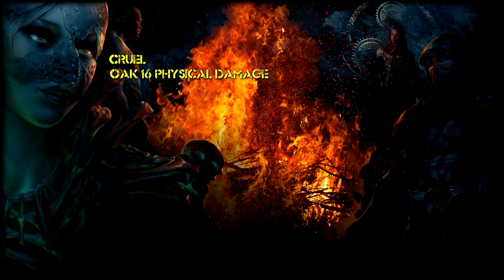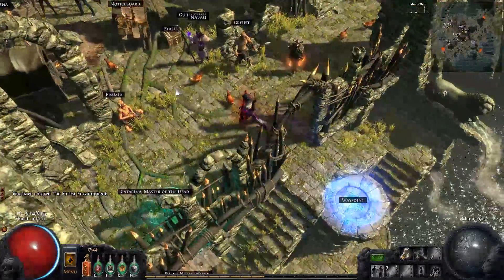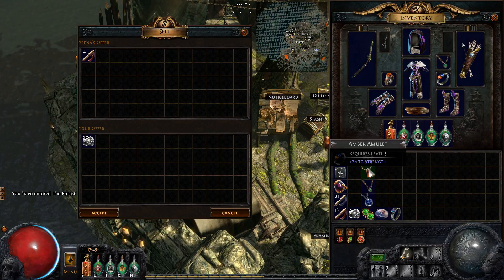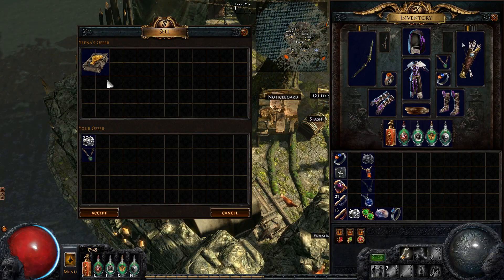In Cruel, Oak will give you 16% physical damage, which works for both physical spells and attacks. Kraityn gives 8% attack speed, and Alira gives 5% cast speed. In Merciless, Oak will give you plus 1 to maximum endurance charge, Kraityn will give you plus 1 to maximum frenzy charge, and Alira will give you plus 1 to maximum power charge. If you have made a wrong choice in one of the difficulties, you can go back to the vendor in act 2 in that difficulty and offer 20 Orbs of Regret plus an amber amulet to gain Oak's rewards, a jade amulet to gain Kraityn's, or a lapis amulet to gain Alira's.